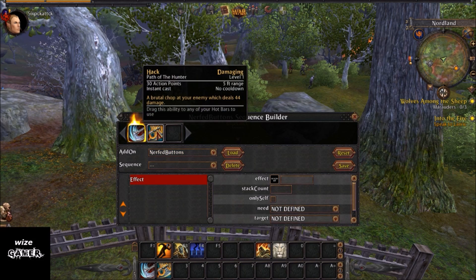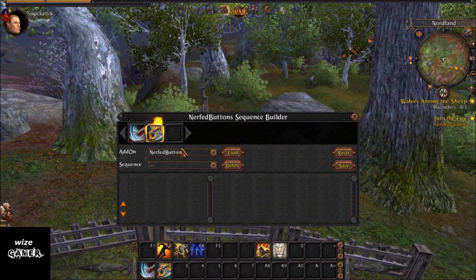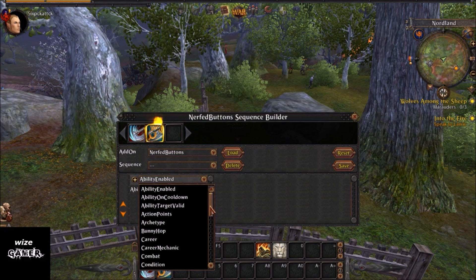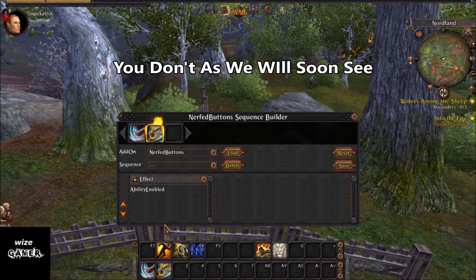Now go to the second ability, Hack. Click on that one and do the same thing — go to Add Check, select Effect. You might not have to do this step if you just want a very basic setup.